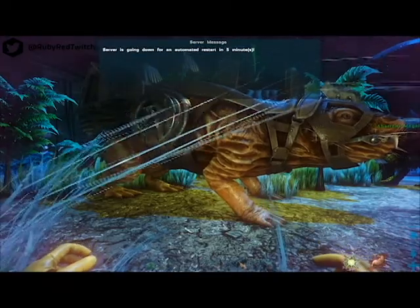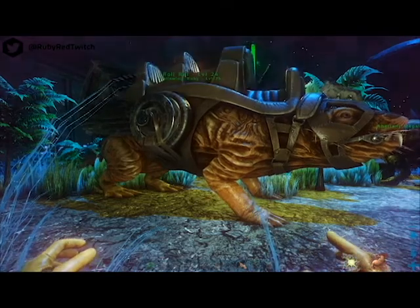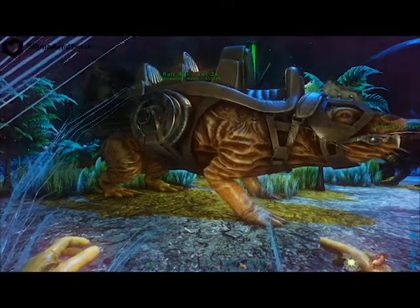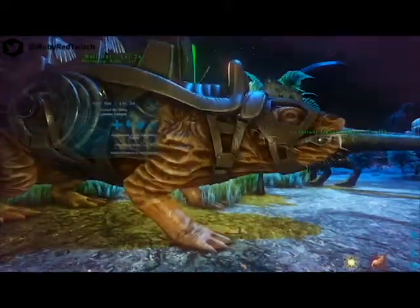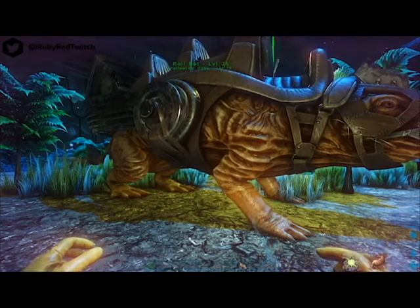While you are on the roll rat, hold your right mouse button and it will roll forward. You do not have the best turn radius, so definitely make sure you're not riding near the edge of cliffs like there are in the blue zone — unless you're an expert driver.